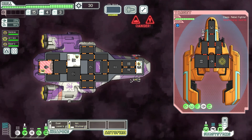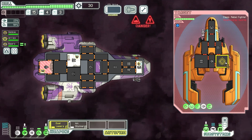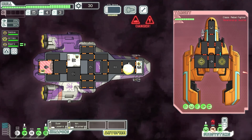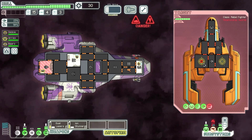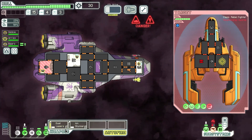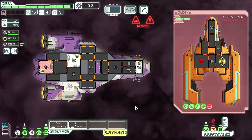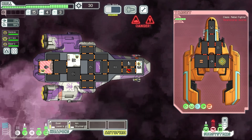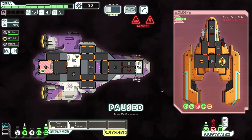My first order of business should be to get that ion stunner fired. I took out its weapons temporarily. Its shields are going back up — okay, I've taken out its shields now. Oh, it looks like there is a fire in the sensor system.